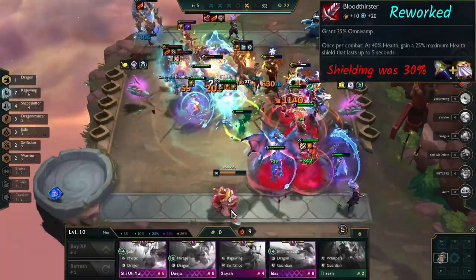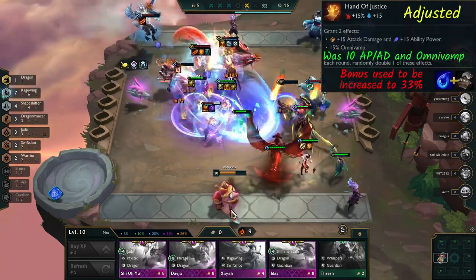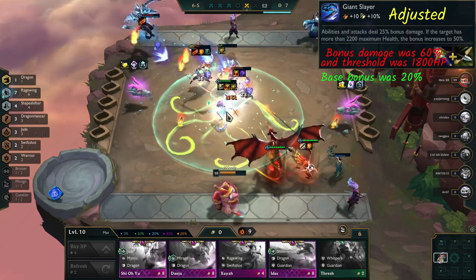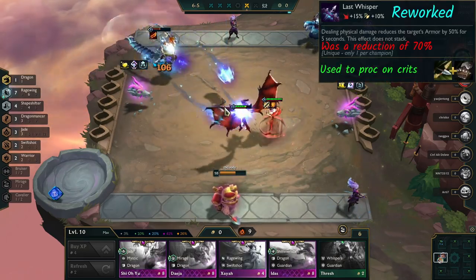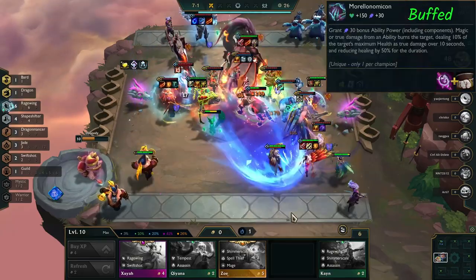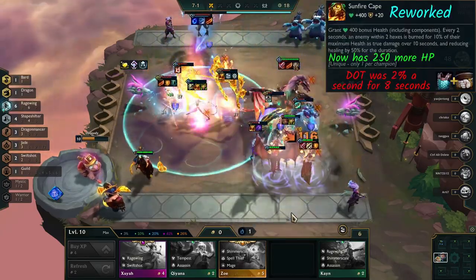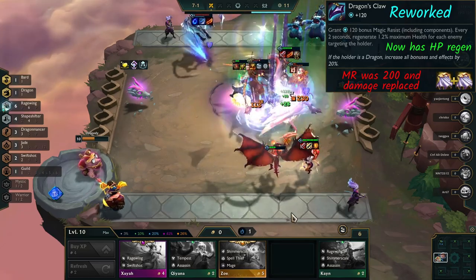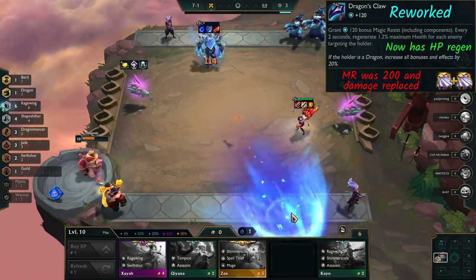Here are the main item changes. BT now gives 25% omnivamp but the shielding is 5% less. Hextech gives 25% omnivamp. Gunblade gives 5 more AP, AD, and omnivamp but the bonus is now doubled. Deathblade's AD was nerfed across the board. Guinsoo's gives 5% more damage but the bonus is 10% less and the threshold is increased by 400 HP. RFC gives 5% less attack speed. Last Whisper reduces armor to 50% but now procs on physical damage. Archangel gives 30 AP initially then 20 AP every 5 seconds of combat. Morello now gives 20 extra AP. Bramble gives 10 less armor. Redemption heals 6% less missing HP. Sunfire Cape now grants 250 more HP and duration increased by 2 seconds but the DoT has been halved. Dragon's Claw grants 80 less MR and the damage was replaced with 1.2% max HP regen per enemy targeting them, proccing every 2 seconds. These bonuses are increased by 20% for dragons.